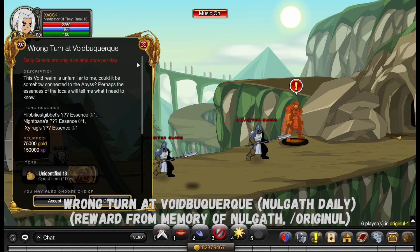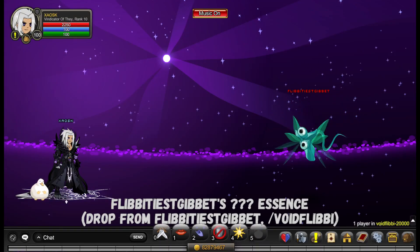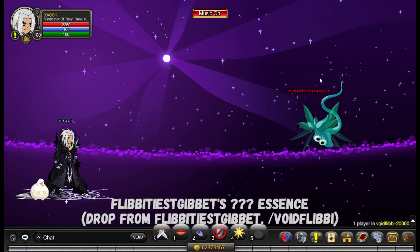So what you need is the Magical Fly, Nightbane, and Xyfrang Essence, and it's 100% dropped. This is the Magical Fly — or how I can say, the Annoying Fly. All you need is Quantum Chronomancer and you're all good.